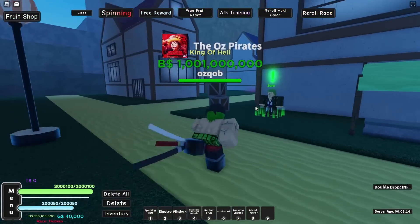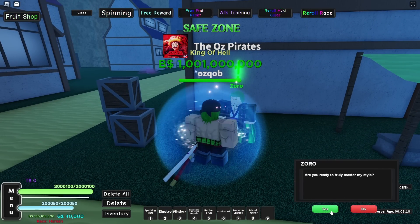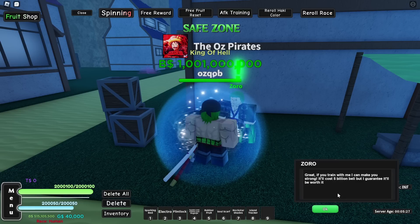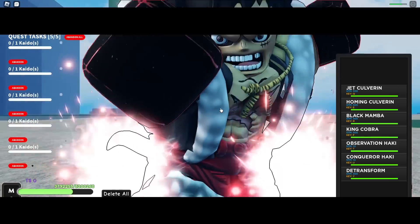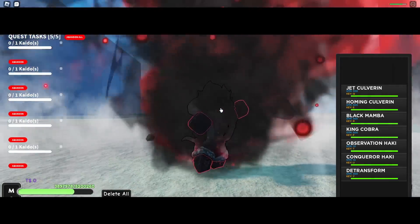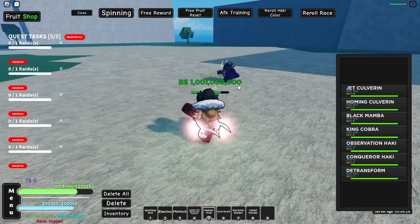Now we're in Wano at the second Sea. Here's the Zoro we need to talk to. 'Are you ready to truly master my style?' This is the true three sword style we need, and after this we can go back to the third Sea and unlock the King of Hell style. He says: 'If you train with me, I can make you strong — it'll cost five billion.' Okay, we only have 500 million, so we gotta get grinding. Here's Kaido — he gives one billion cash when you kill him, so we're just gonna farm him five times for that sweet five billion.